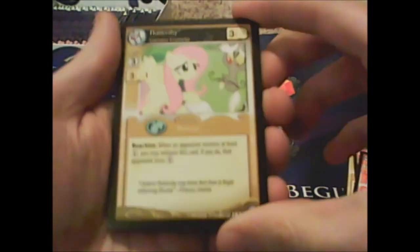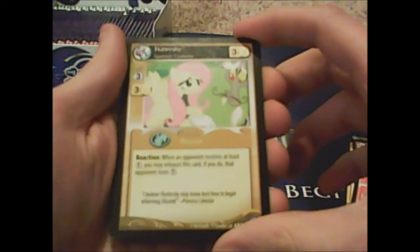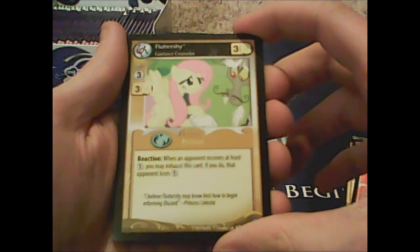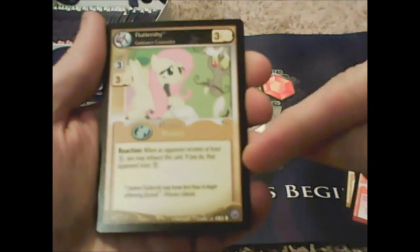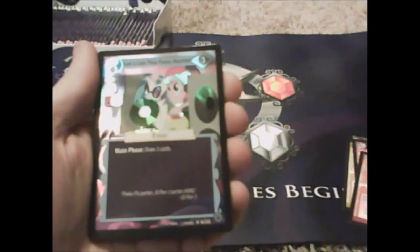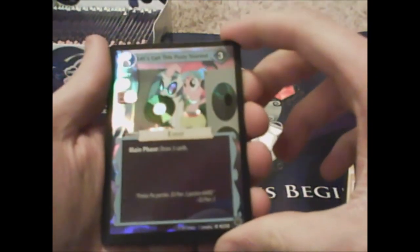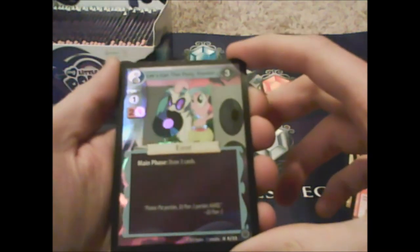Our rare is Fluttershy Guidance Counselor. The reaction reads: 'when an opponent receives at least one action token, you may exhaust this card — if you do, that opponent loses.' Whoa! And then Let's Get This Party Started: 'draw a card' — this is for pink. Oh dang, that's awesome!